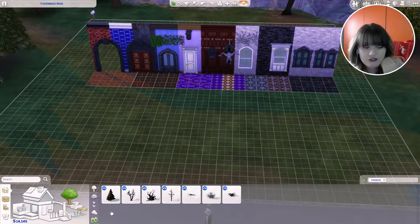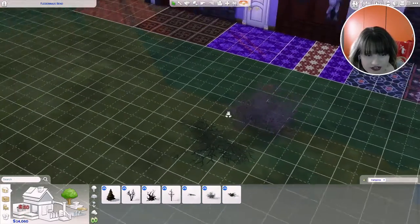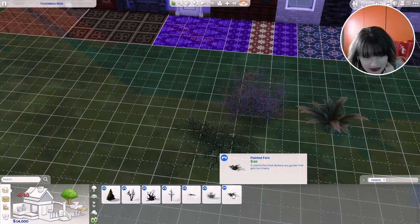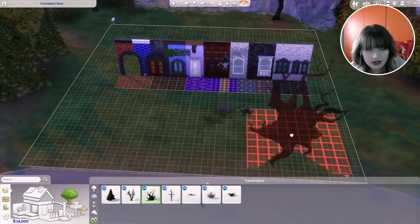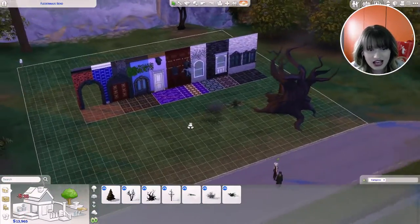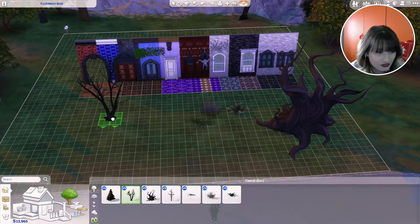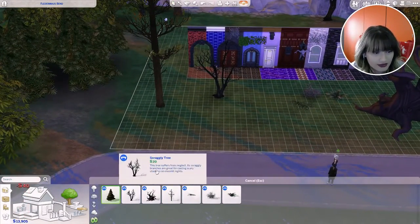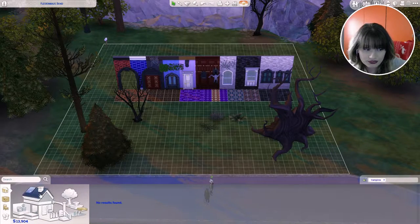We have four trees and two bushes. We have thorns for the ground, then what I think are thorns as well — actually it's a Painted Fern, described as a colorful fern that darkens any garden. Then the Hard Thorn Tree — I'm a big fan of this tree, it reminds me of Sleepy Hollow. Then the Saggy Tree, the Barred Pine Tree, and the Dry Pine Tree. Basically everything is dead here, and they all look really really good.